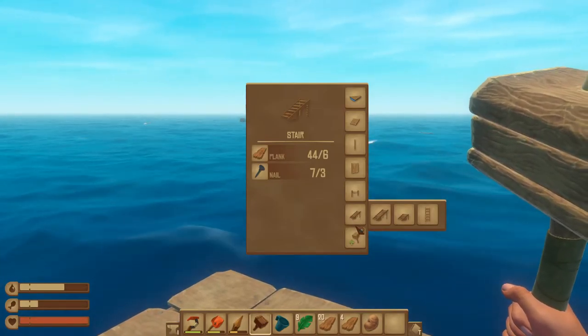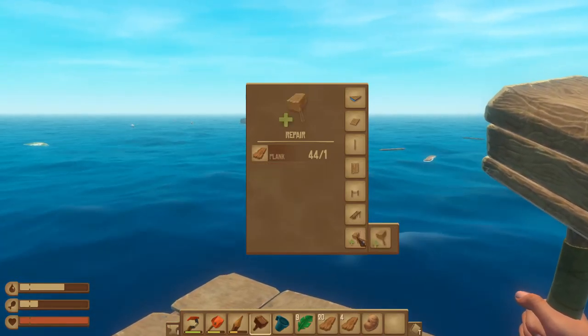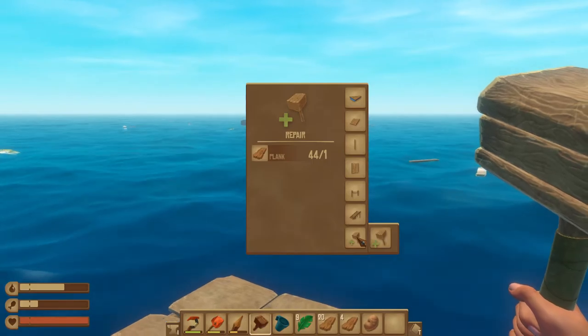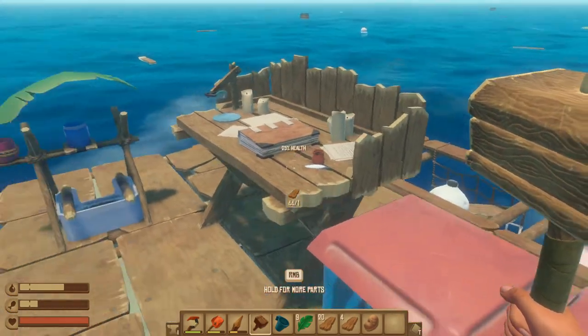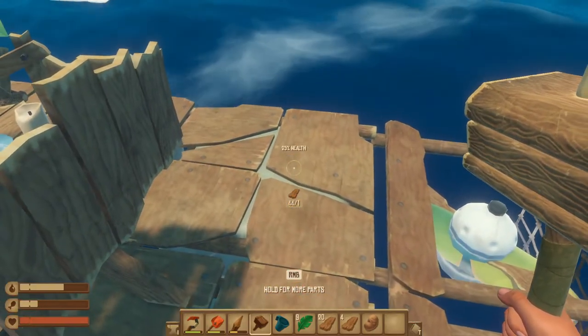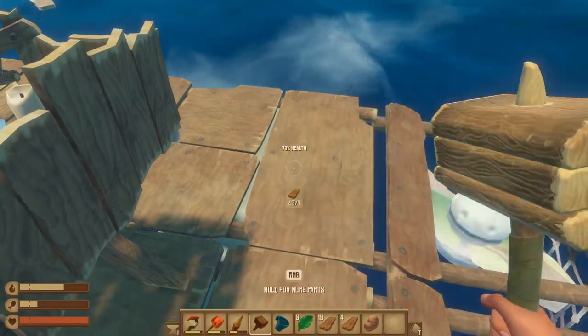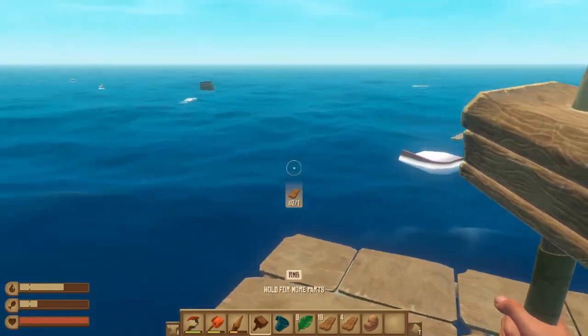Now getting to the part: can I repair my raft after a shark has nibbled it? Yes you can. Just click on repair — it says 25% health here — and you just hit it, hit it, and voila. There, our raft is repaired.